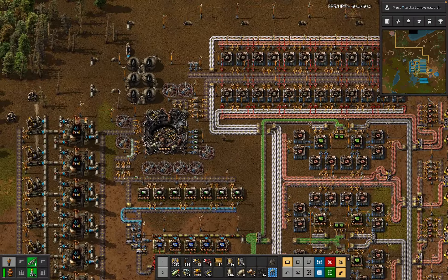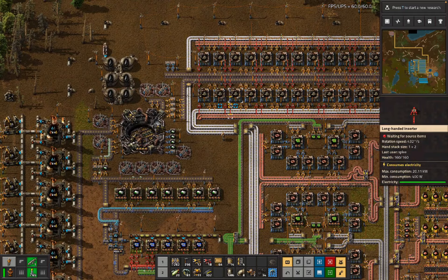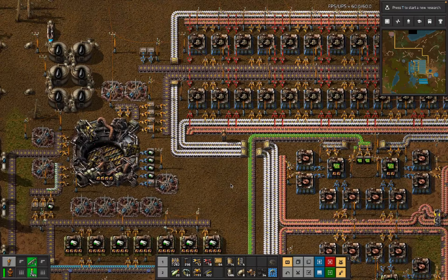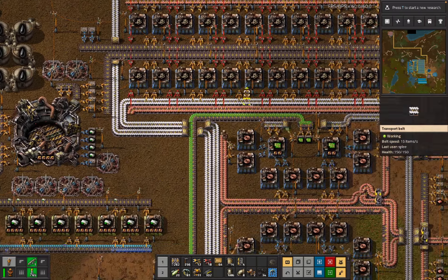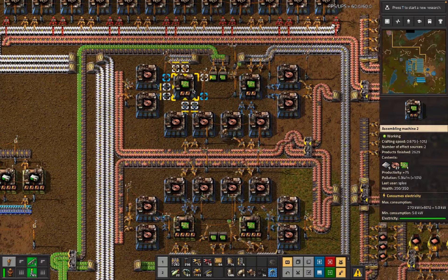Like there used to be beacons over here, we kind of cut the oil processing, LDS is finished. So the state of the base is a little bit weird because it's not producing because we're done. The expensive recipes in marathon mode of Death World Marathon are why there's so much plastic going into the LDS and why there are so many coil assemblers going into the green chips.